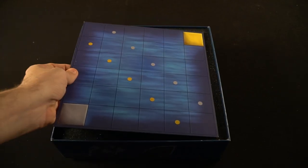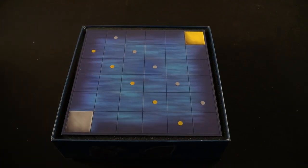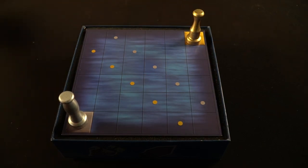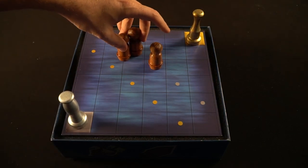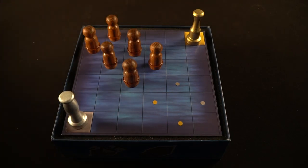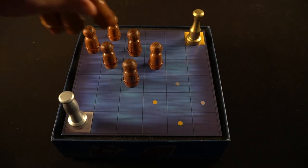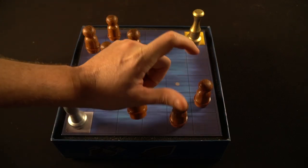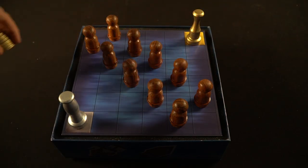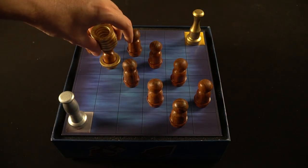To begin the setup for Canossa, take out the box and place it in the middle of the table. Then take the board and place it on top of the box, where you will be placing your pawns and sirens. Take each of the main sailor pawns and place them in the middle of the board in the diagonal areas that have dots representing the colors of the different sirens. Then take the respective sirens and place them on their respective colors, along with their siren tokens on top of them.